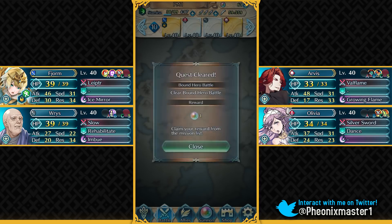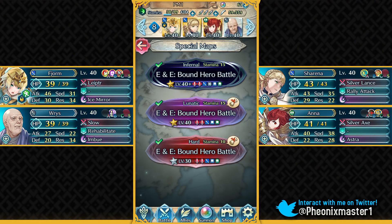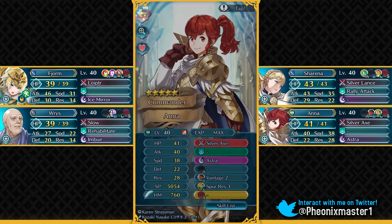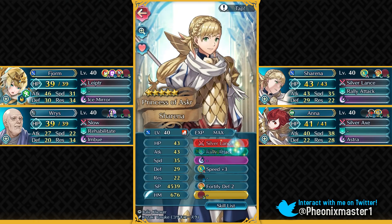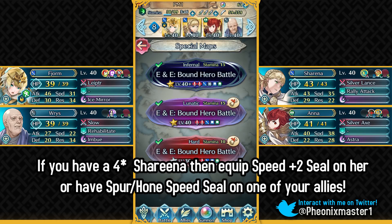That was the Infernal difficulty solution and we completed the infantry quest. Now I'm gonna show you how to complete all of the quests in a single match. This is the team I'm gonna be using. I know I've got five-star Sharena and five-star Anna, but I've given them the stuff they have as a four-star unit, so I'm pretty sure this also works with four-star Anna and Sharena. We've got Fjorm again and Wrys. Let's begin the Lunatic difficulty and complete all of the quests.